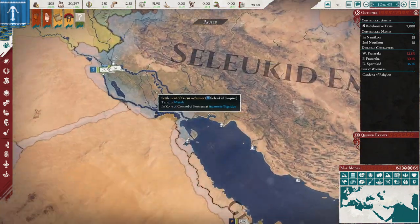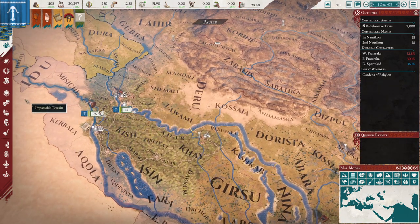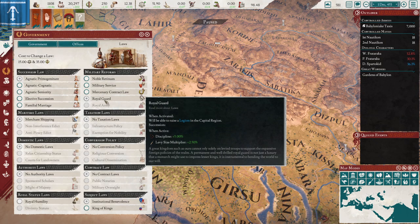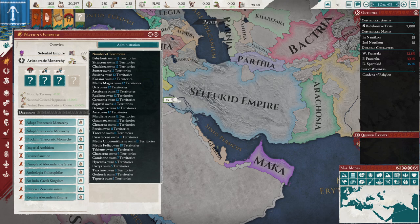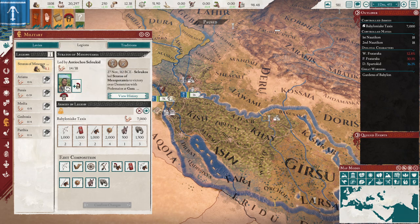I'm using the Seleucids as an example because it's fairly easy to demonstrate without needing to play a long time. We start off with one legion — the Stratos of Mesopotamia. To show you the current state: we have the Royal Guard law, which means we can only raise one legion. To get Royal Army we need great power status and the Cohort invention — both boxes are ticked red. Great power status requires at least 500 territories, and even as the Seleucids we only have 300, so we still need 200 more. We have one legion assigned to the region of Mesopotamia.